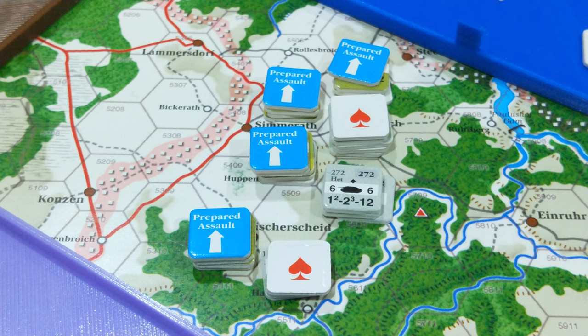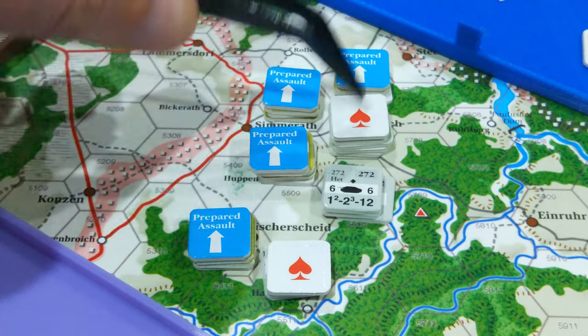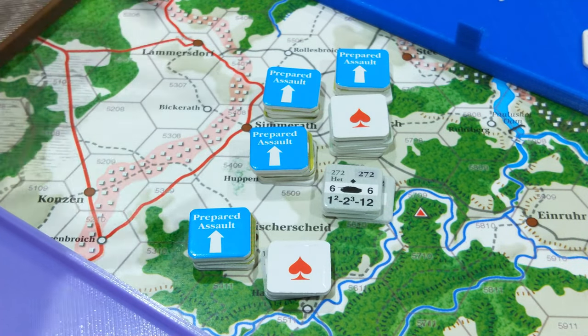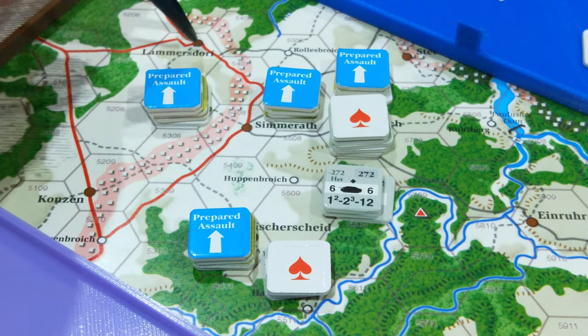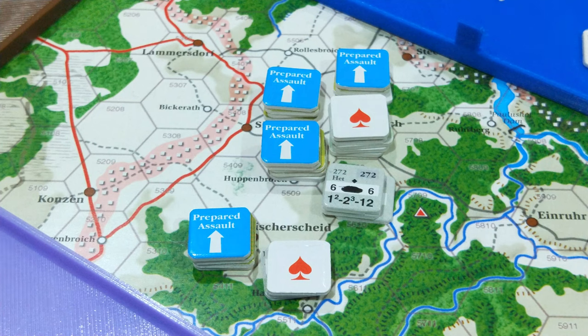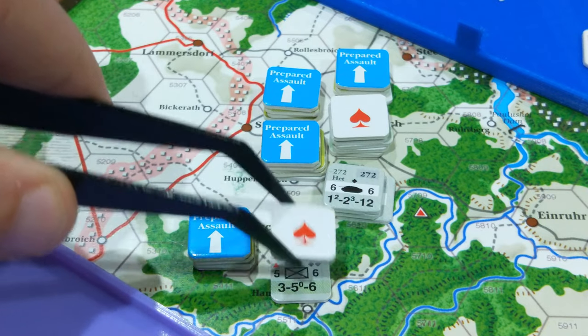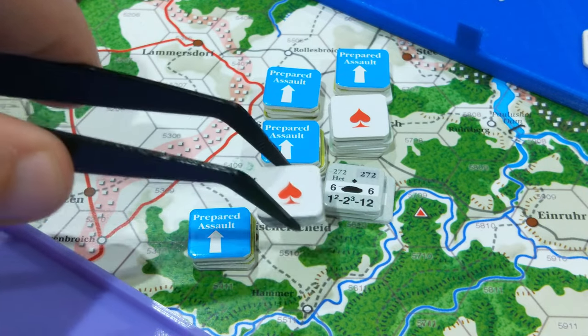We shift to the attacker status adjustment check, making sure we're not exceeding our attack limits — equal to the ammunition depletion value of the superior HQ. We confirm that the prepared assault units will attack their assigned hexes and everything is legal. Let's get to the ground assault segment. We first identify the defender's hex — starting down here. There's a defensive value of 7, so they're going to be pretty tough.